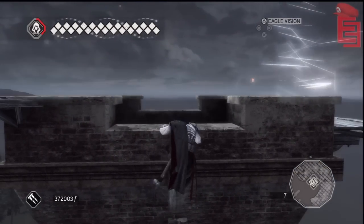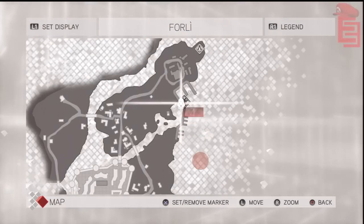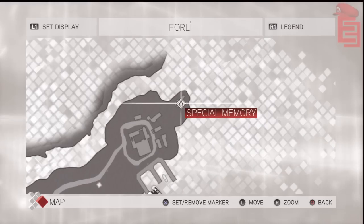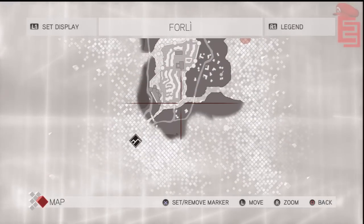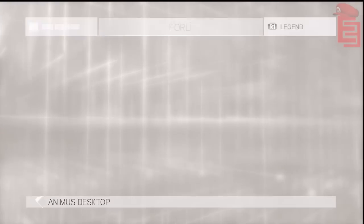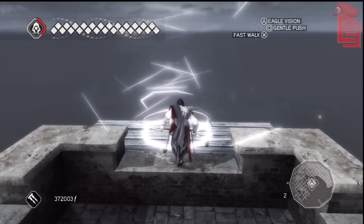I'm showing you the tower which you gotta climb up to reach this area. Pulling up a map here — it is in the northeastern corner of Forley. Never mind Ezio's location there, I kind of cut and pasted this map in. What's important is the northeastern portion of Forley. It's the special memory. You go there, you step into the white orb and you're off.